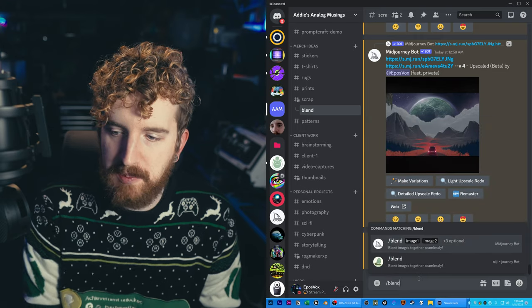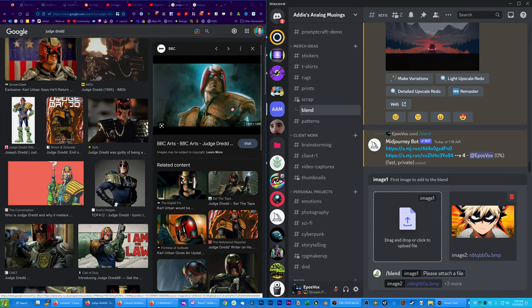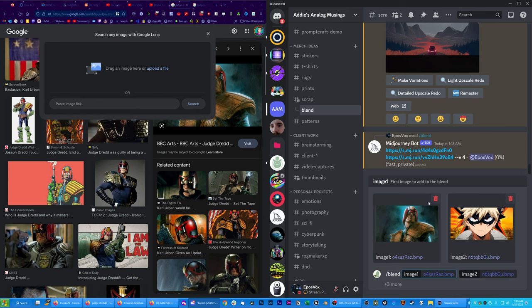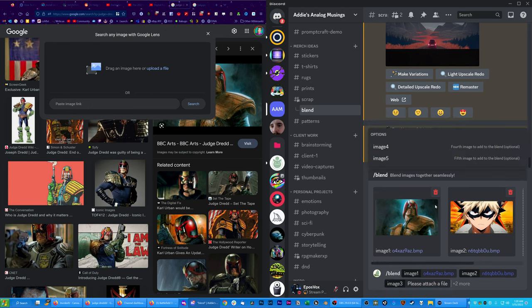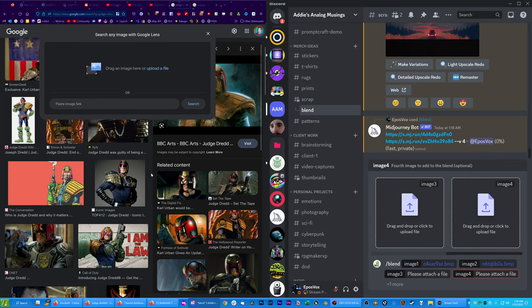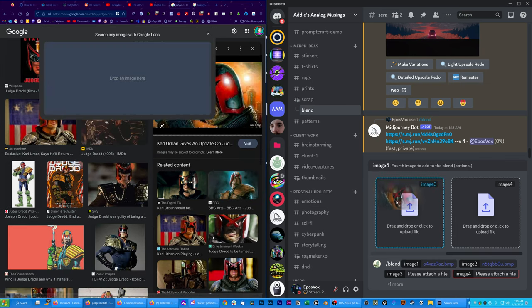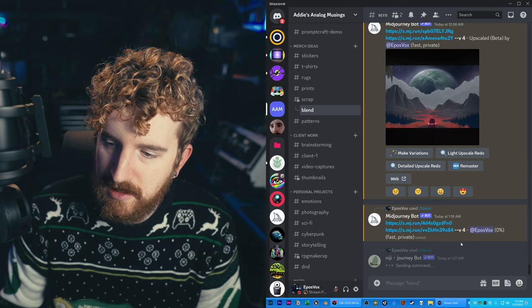I'm going to do slash blend and do a Niji Journey one. I'm going to drag on Bakugo from My Hero Academia as image two and Judge Dredd as image one, because the X on the Dredd helmet kind of reminds me of Bakugo's X's. I can drag on more images — image three, image four — scrolling over to get to those other hot zones, and we're going to find another image of Judge Dredd. The order of images in my testing does not matter; I've tried swapping the order and more or less get the same results each time.